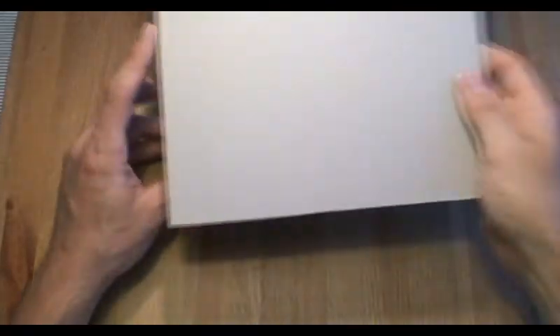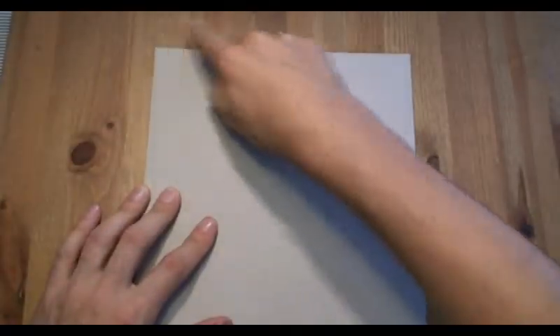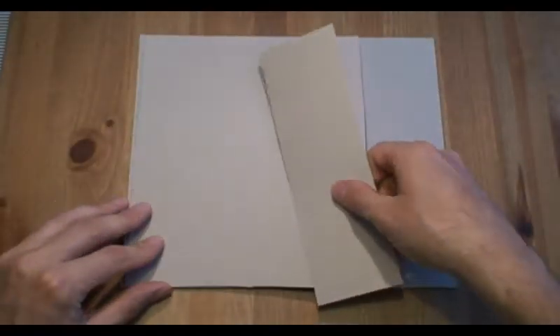Now the supplies you're going to need: as a base we're using somewhat thicker cardboard so it doesn't bend and flex too much, and we'll round off the corners with sandpaper to give it a bit of a rounded effect. Then you want some thin cardboard — I'm just using cereal box cardboard — roughly approximately the same size. We'll be drawing our stones on it and cutting them out.